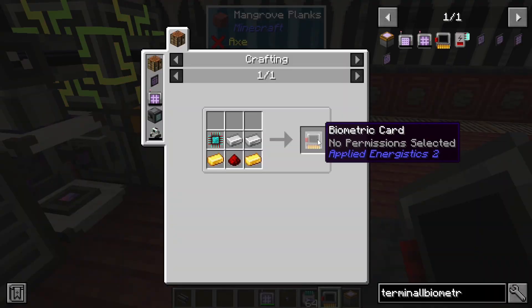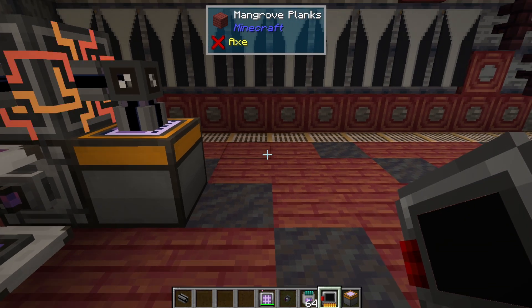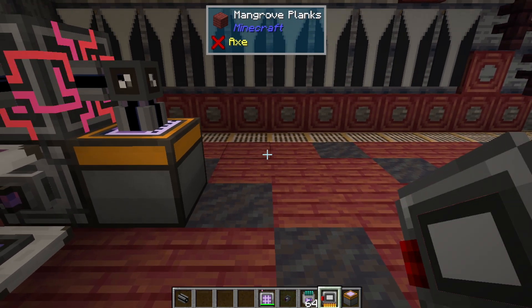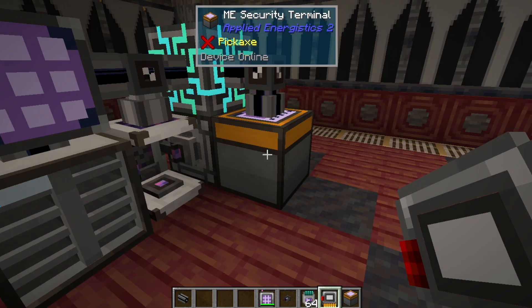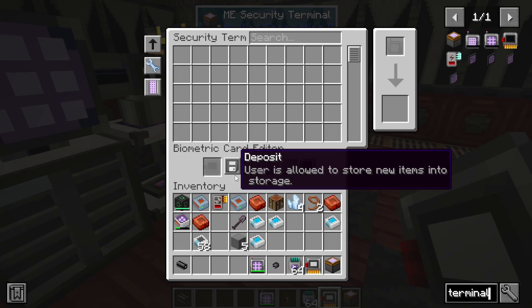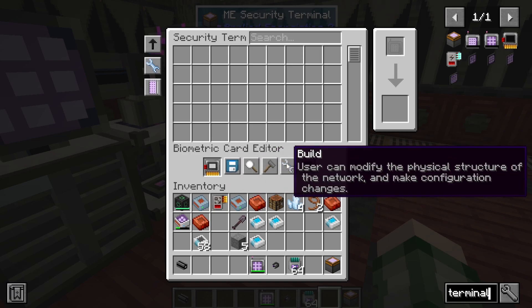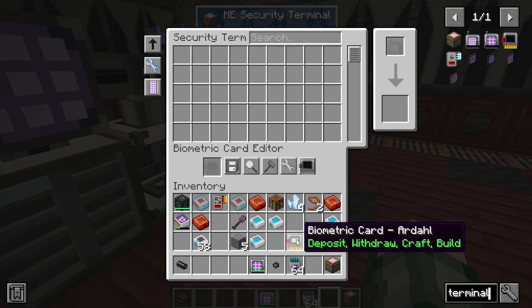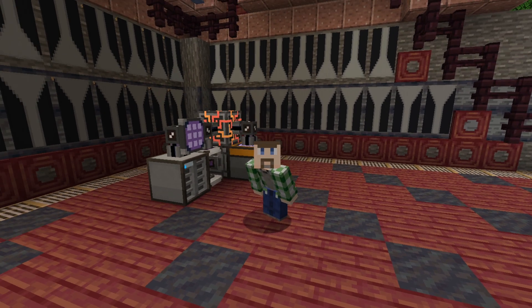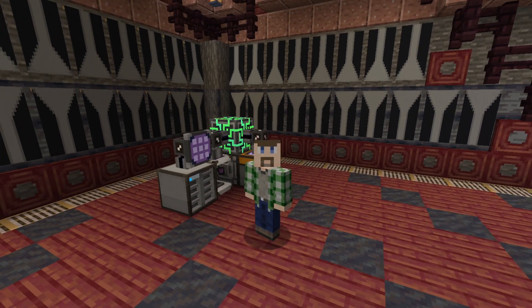Before we continue, you're also going to need to make a biometric card. You need to put it in your hand and shift right-click it to bind it to yourself, or just right-click it on another player to bind it to them. From there, go into your ME security terminal, put your card in the slot, and turn on which permissions you want the user to have. It automatically saves to the card and you can take it out. The security terminal step is the one most people don't realize they have to do first.